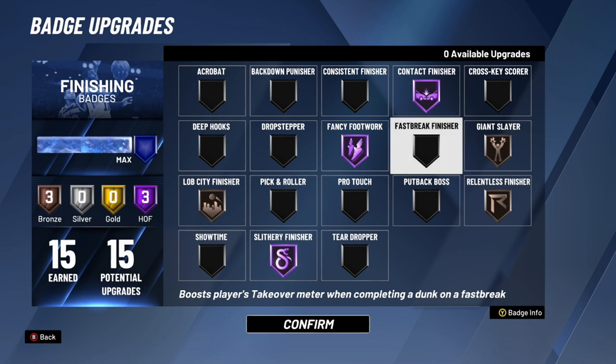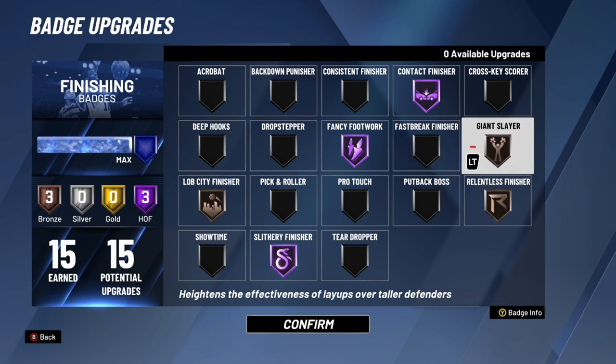Fast Break Finisher boosts the takeover meter when completing a dunk on a fast break — I cannot name one person that uses this badge, so I would not recommend it. Giant Slayer I use on bronze; it heightens the effectiveness of layups over taller defenders, so if you're a smaller player driving on a big man, this badge is for you. But if you're a big man, there's really no point.